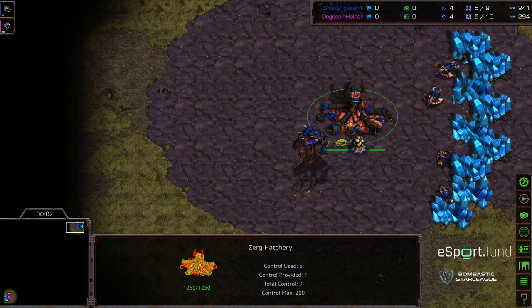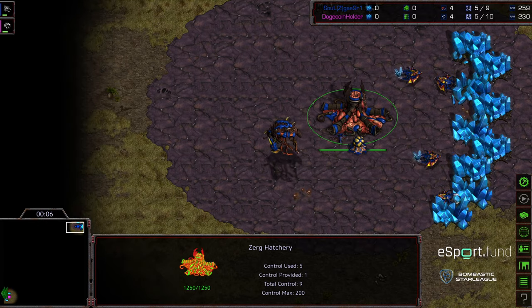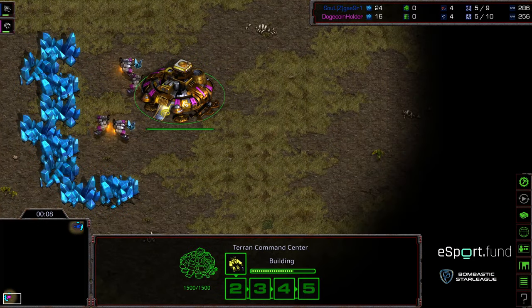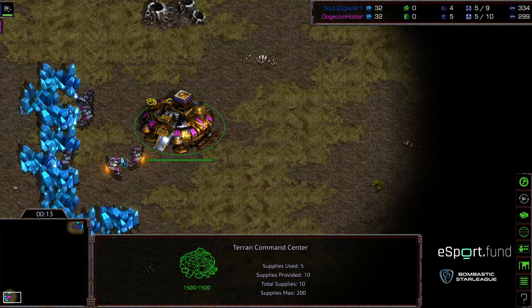Hey guys, welcome to another commentary done by Diggity Upper End Corner. We have none other than Crossy starting as the Blue Zerg, bottom left end corner. We have Dogecoin Holder, which I believe is Terror, starting as the Pink Terran. Very stylish color, and I'm going to have to stick with these colors, even though I kind of want to do a color swap.